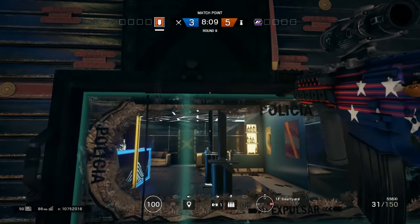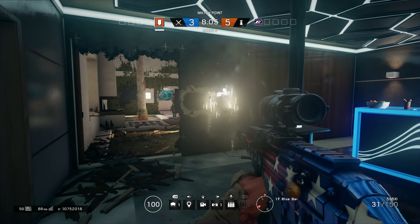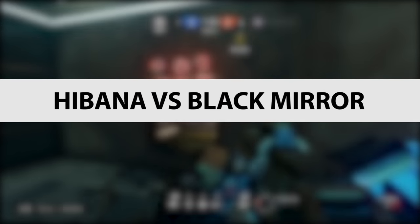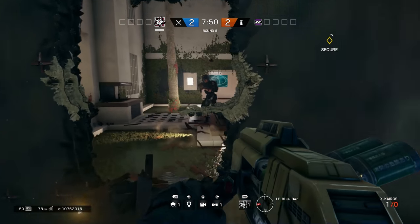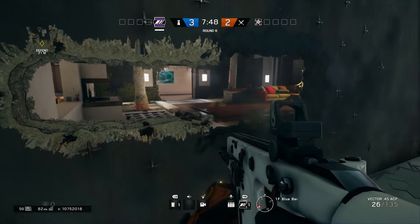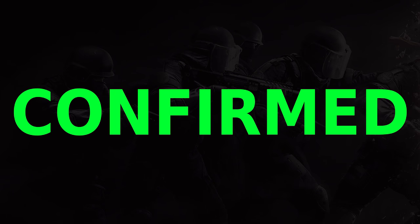Thermite vs Black Mirror on Reinforced Wall — Thermite can get through the Reinforced Wall and destroy the window as well. Of course it's dangerous, but it is confirmed. Hibana vs Black Mirror: Hibana's charges are capable of destroying the window. You can even place them in a way that gives you a two-for-one on Hibana holes, making a very big kill hole that is powerful for you. Confirmed.